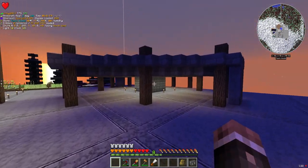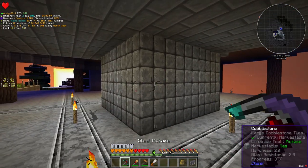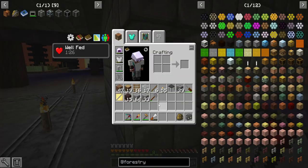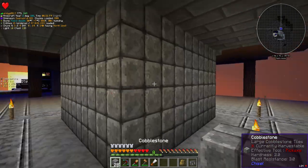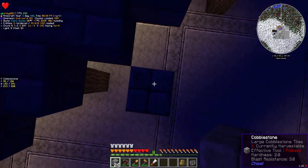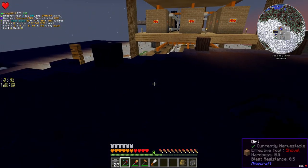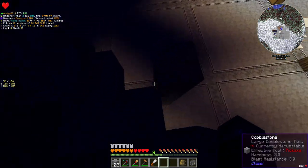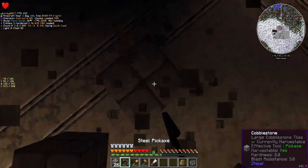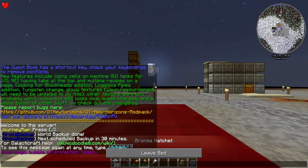These right now are just cobblestone blocks that I chiseled to look like decent cobblestone. This is where all of the farm blocks are going to go, and up here is where the multi-farm will actually work. I need to till it and all that kind of stuff, but for now it's getting a little too dark to see anything because I haven't lit this place up yet, so I need to sleep.